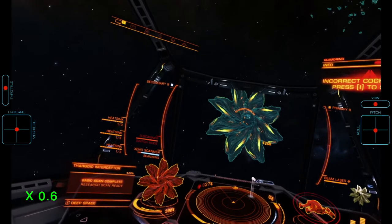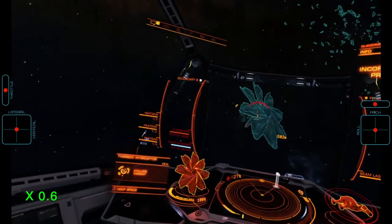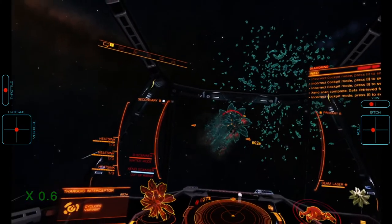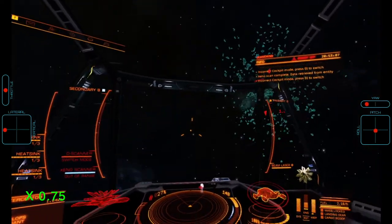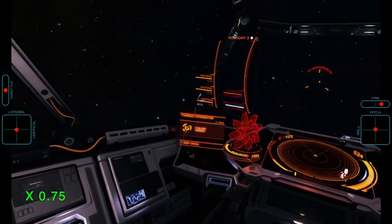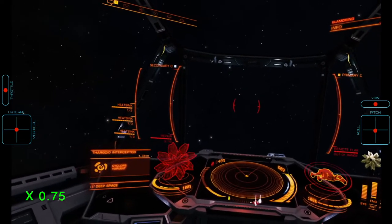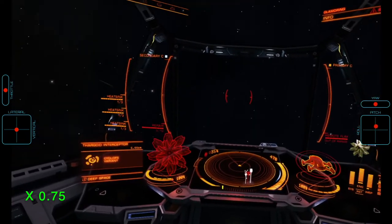As both scans complete, the Cyclops is not particularly interested in us and turns around to examine the debris field instead. We let it build a little bit of distance and engage by tapping it briefly with our beam laser in order to not spend gauss or flak ammunition. Once engaged, we boost away from the Cyclops in order to build enough distance to take down the swarm comfortably. The Cyclops will remain stationary while deploying the swarm, so building this distance should not be a problem.